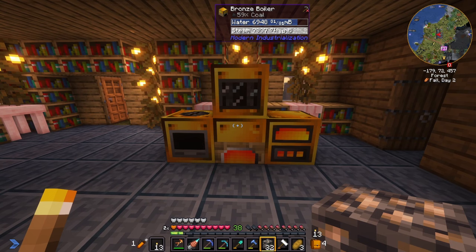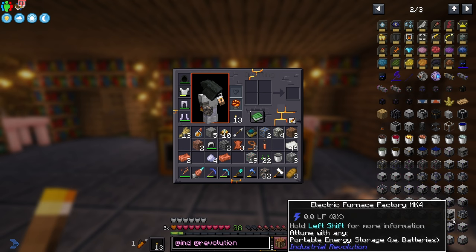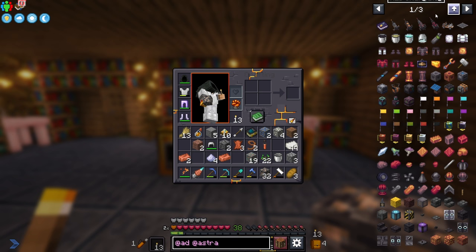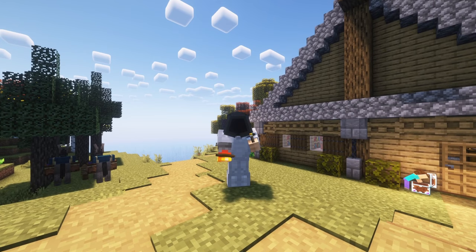Modern Industrialization is definitely worthwhile to progress into. From here there's Industrial Revolution and Tech Reborn — these tech mods have a lot of overlap, so you may want to just choose one to start with. Industrial Revolution has machines that automate farming, harvesting, tree cutting, and even fishing — like a fisher you put in the water that does fishing for you in exchange for power. And don't forget you can go into space with the Ad Astra mod. It's actually not that expensive — you just need steel. Lots of it.